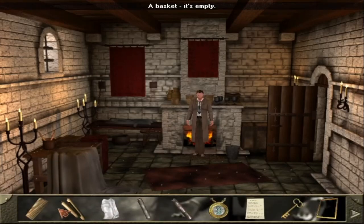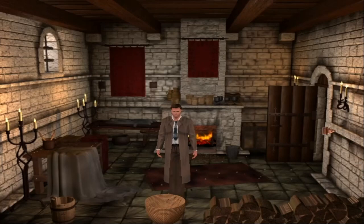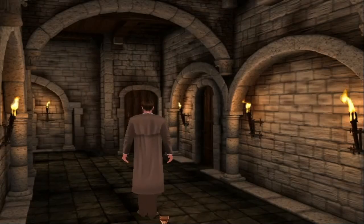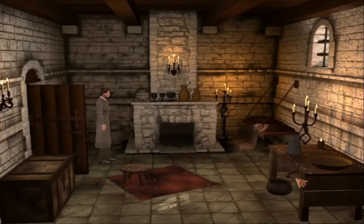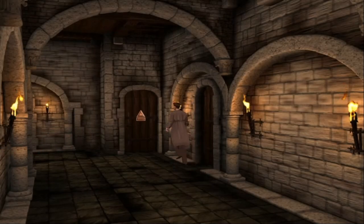A basket — it's empty. I kind of thought this would be Shurston's room. Oh, those are wine goblets. I drew it's bed. And this is Shurston's room.